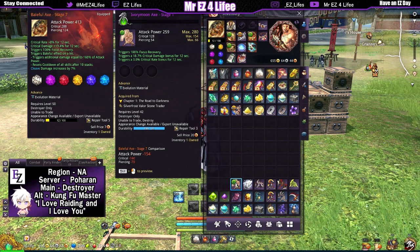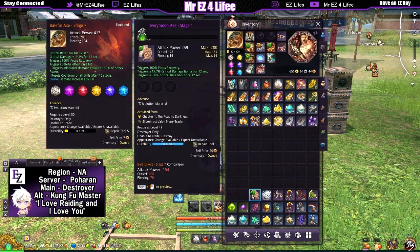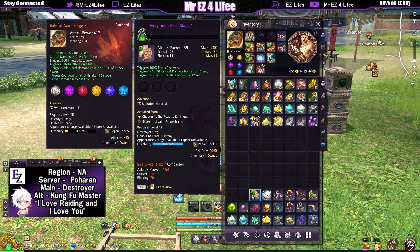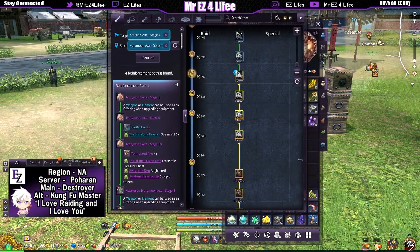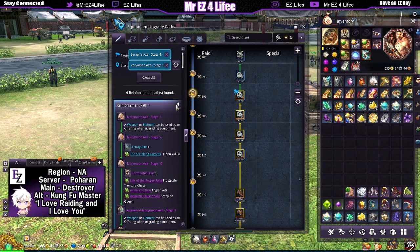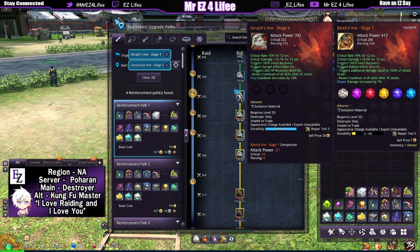I just bought the last piece of the puzzle for this serif journey — the ivory moon axe. As you can see it says I have all the mats. I gathered everything to take the weapon to stage four serif. I'm not going to be able to get it to stage 10 — that's super expensive. I don't even have my own weapon to stage 10 — but we're at least going to get that stage four action, which is 16% fury cooldown reduction.